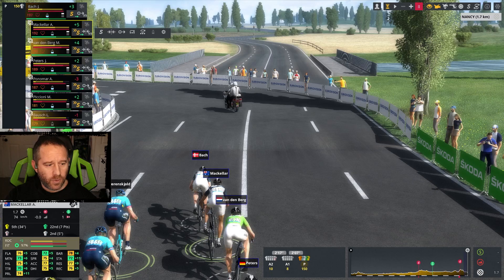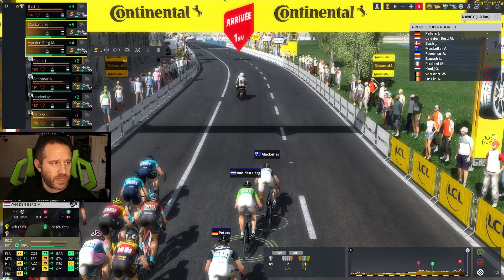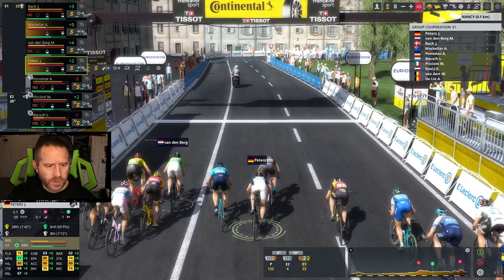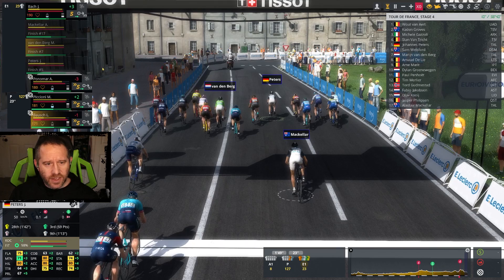Orenskeld has gone early to lead out Jakobsen. Jakobsen's going to have a hard time now with McKellar taking over at 1.3, 1.0. Let's get Vandenberg on the go — he's in a good strong position now. Peters will take the last 600 meters. Vandenberg's going to hang on to a very good position. But wow, Van Aert is going to claim the stage — Groves, Gazzoli. Peters gets fifth, Vandenberg only gets seventh.